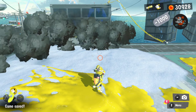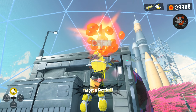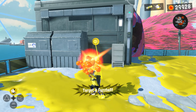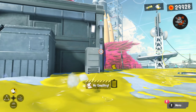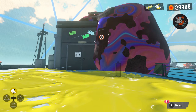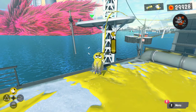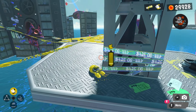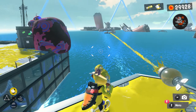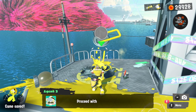Okay, so that takes us to another set of platforms. Can I just jump that? No, all right, I tried. So let's hit this rail that we popped, hop off this - oh, and this will take us back to where... okay, well, I'll try it.